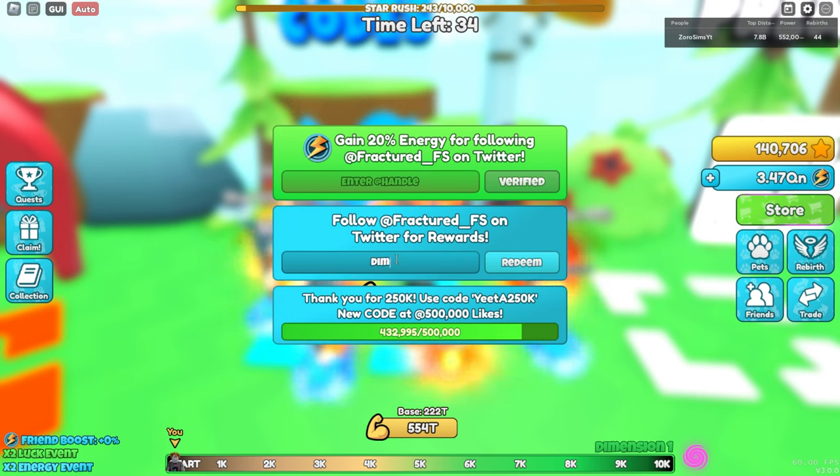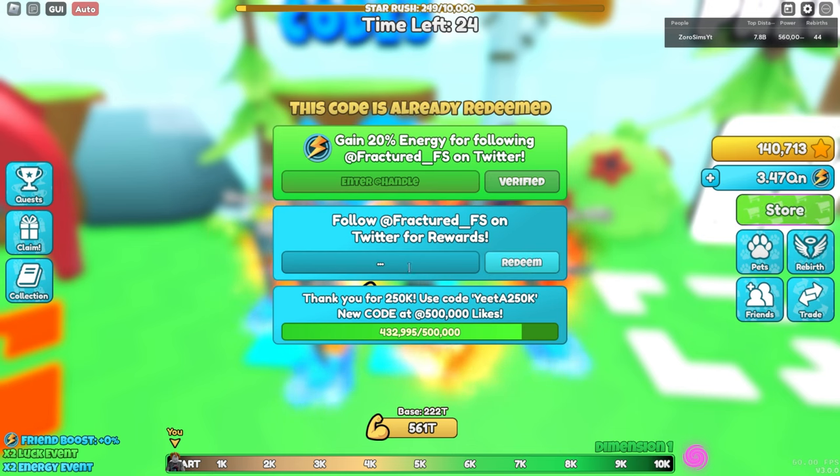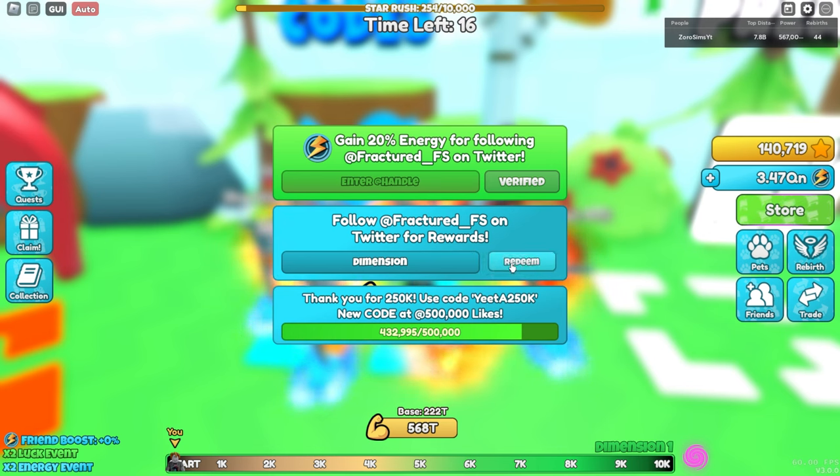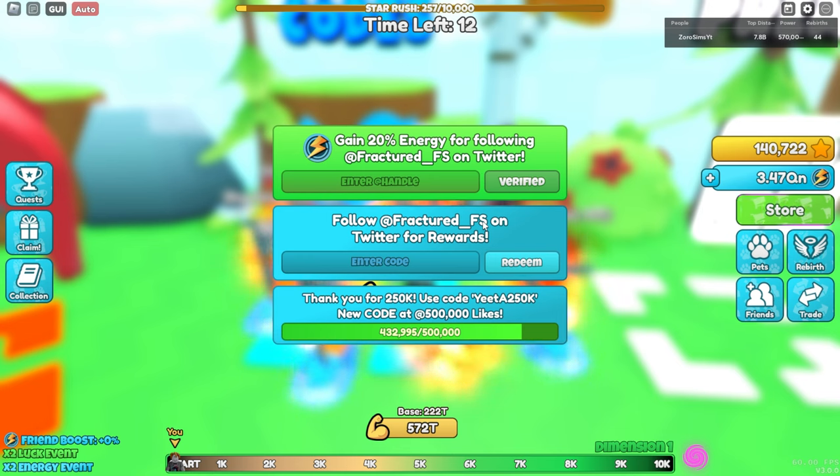Dimension boost — I forgot to mention this one. This is one of the newer ones from last week's update and it gives you two free energy boosts, which is pretty cool if you're farming energy. And then dimension — I think that one also gives you 5,000 stars, though I could be wrong. I haven't used these codes in forever.